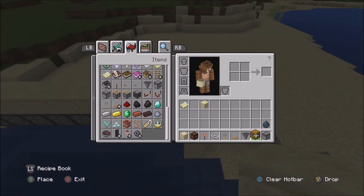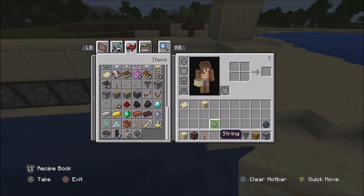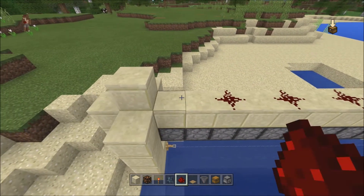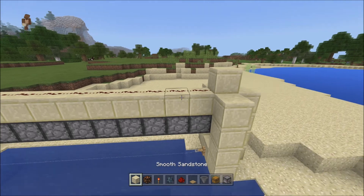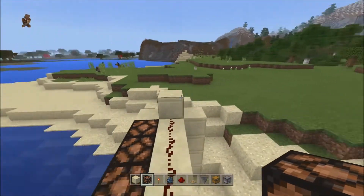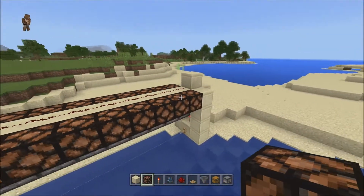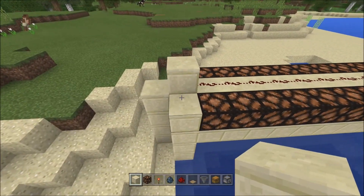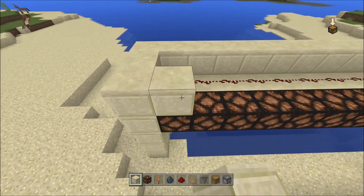Now you're going to take redstone as well, and just run it all along here, just like so. Perfect. Then you're going to put your lights there. If you want it on the other side for indication — this is probably the side you want it on because it's facing the water — but if you want it on the other side as well, go ahead. Just design it however you like, entirely up to you. Then you're going to build that going across, like so.